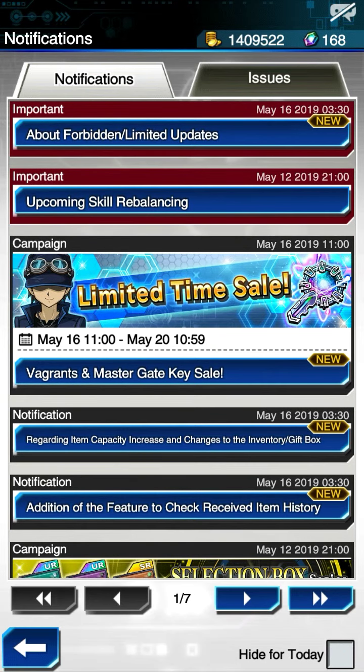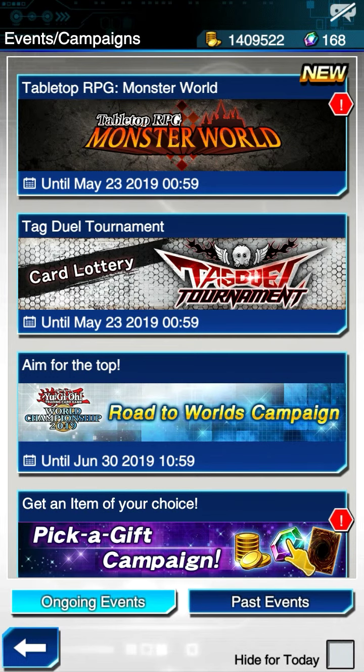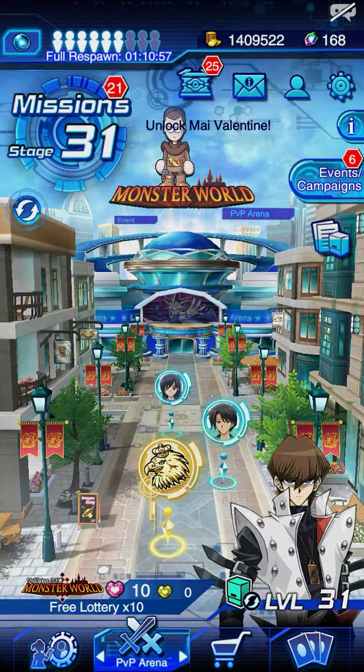Of course, it has all your updates about the Forbidden Unlimited list, the scale rebalancing, the limited time sale for Vagrants for your campaign. And the new event, Tabletop RPG Monster World, is finally released until the 23rd of May. Also, until the 23rd — which is, I believe, next Thursday — you get to use your card lottery coins in the Tag Duel tournament still. The tournament duels are already closed, so your chances to get Loomis and Umbra have been over since the 15th. But you can still use your coins to get the rewards and the lottery until the 23rd. And the Road to Worlds campaign is still here until the 30th of June. So if you haven't gotten your Super Rare and Ultra Rare tickets for logging in, I strongly suggest you do that — especially for the second day of that Ultra Rare Dream ticket.